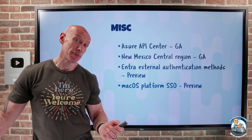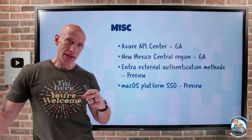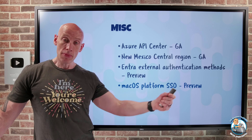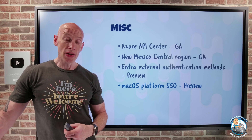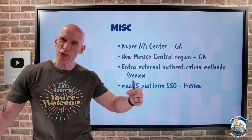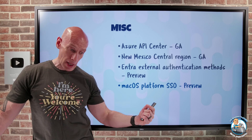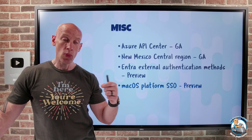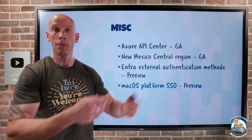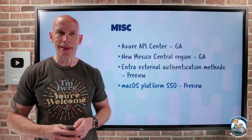For Mac OS users, we now have Platform SSO. Initially this works with Microsoft Intune as the MDM, but it is coming to other MDM solutions. It supports password-less with smart cards and the secure enclave — similar to Windows Hello for Business. It can also do a password sync with the local account, letting you sign into the local machine with your Entra ID password, and you'll get that single sign-on experience when leveraging Entra-trusting resources, which could include many different third-party SaaS solutions.